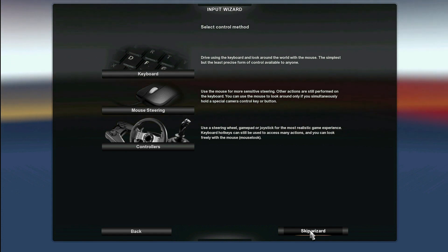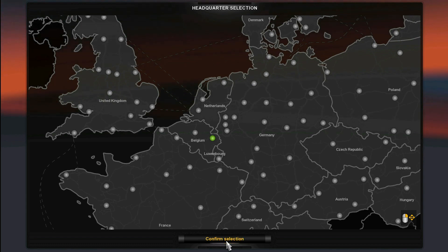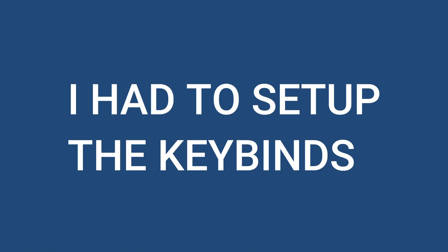We'll skip the wizard, choose a headquarters, and go for the age. We might have to set up the buttons and stuff — I'm not sure — so we're going to quickly check that. You can skip this part.